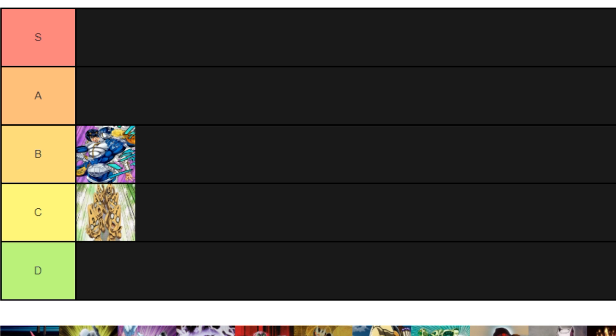Next we have Mr. President. I'm going to put Mr. President at D tier. If anybody knows why it should be higher, let me know, because I don't feel like it's good. It's good if you want to annoy people — it's not really good for PvP. It's annoying because people can instantly send you into that room and you can't do anything about it, but then you just wait five seconds, exit, and kill them easily. It's good for trolling I guess, but yeah, D tier.